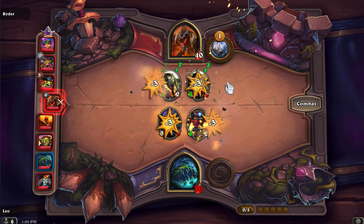Most importantly, the easiest way to go. At this stage what I'm looking for is Mama Bear. If I got Mama Bear, then I will refresh my beasts and this two-four will become a six-eight.